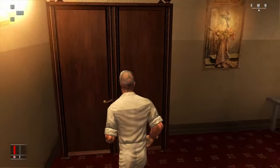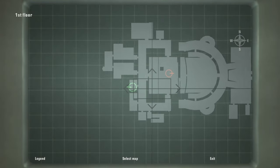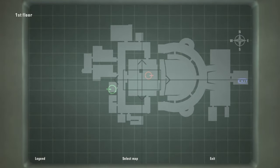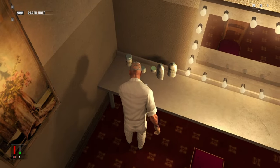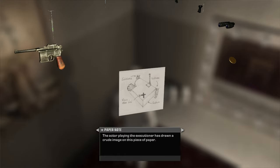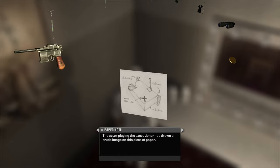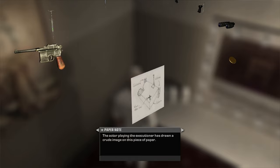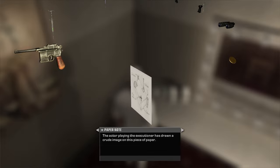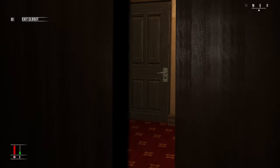The problem is you have to wait in the closet for a considerable amount of time for them to finish the routine and come here. You can even pick up this note which literally tells you what I've told you — it says the actor playing the executioner has drawn a crude image showing where he'll stand, where the main character of the opera will stand, and when to shoot him. I'll just cut to me replacing the pistol.